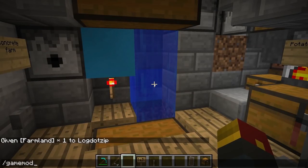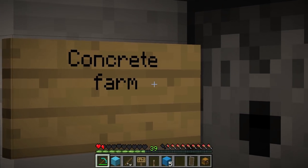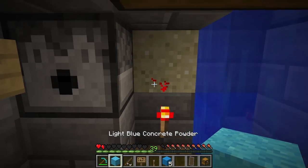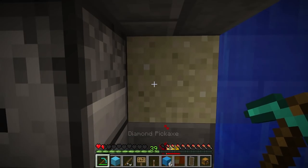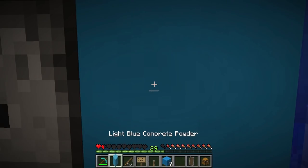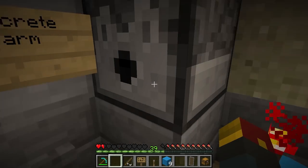We're going to switch into survival mode for this next one. Wow, I am almost dead. Right here we've got ourselves a concrete farm. The redstone will detect when we place our concrete powder, which will dispense us a brand new concrete powder. The water right here will turn it into concrete, so you don't have to worry about moving — you just got to keep placing, and you will slowly but surely have all the concrete colors you want. All you got to do is load them in here and you're good to go.